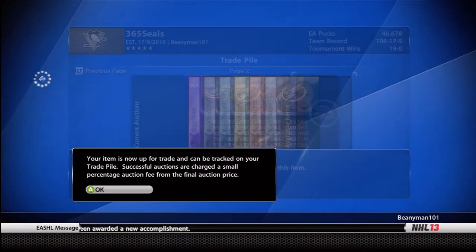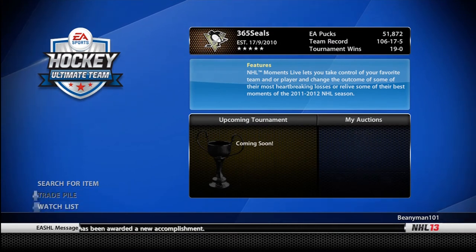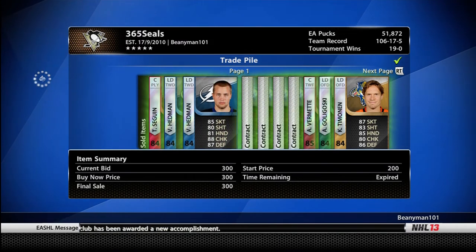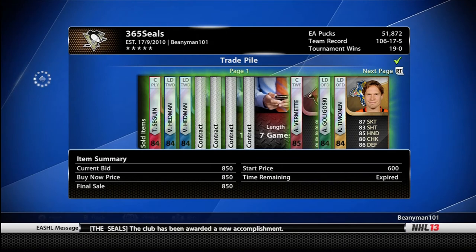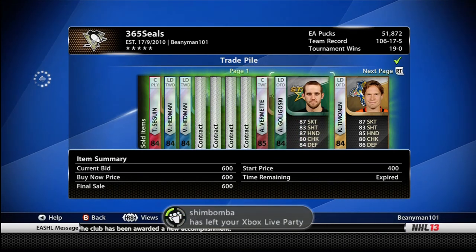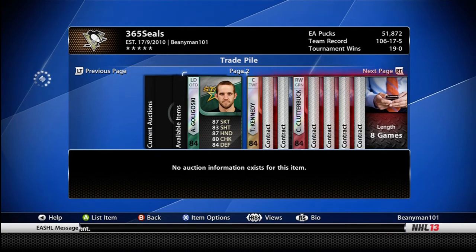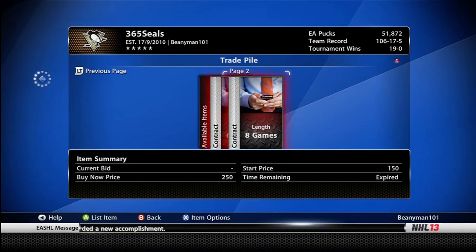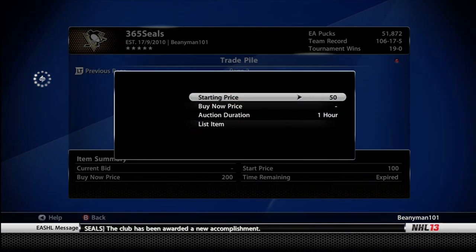You can see I put Tyler Seguin up there for a buy it now of 4,000 pucks. This is me a day later coming in and seeing what's sold — pretty much everything sold: Seguin went for his buy it now, no surprise. Hedman sold for 700 pucks, another Hedman for 700, and some of my contracts sold too. If you set a limit of 300-350 pucks for 84 rated players, you can sell them with a starting price of 400 or 450, and some will go. But if you put them on auction for a few hours or a day, someone somewhere is going to find that 650-700 pucks too low a price to ignore and they'll snap them up at buy it now — and you've doubled your money.